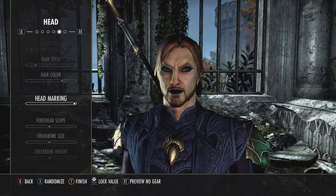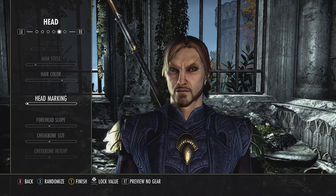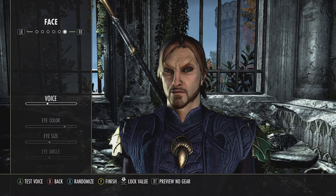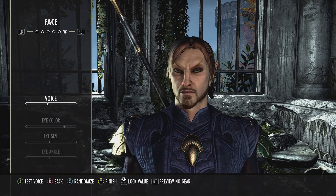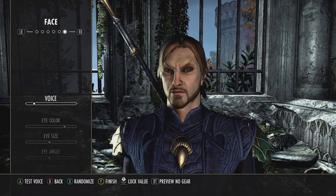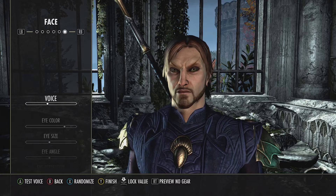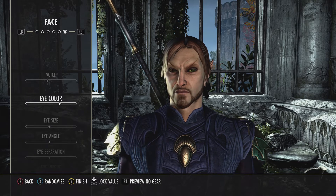I don't see any head markings I particularly want. I always forget about the eyebrows — I think they're here. This is important. The problem with voice selection is that this is the only voice you ever get in the game, so if you choose the wrong one it really stands out to you in combat. I want this guy to sound kind of heroic — he's not going to be a meanie, although it's really fun to play as a villain in Elder Scrolls games. As for his eye color, I really like how elf eyes look in this game so we'll choose a good one.